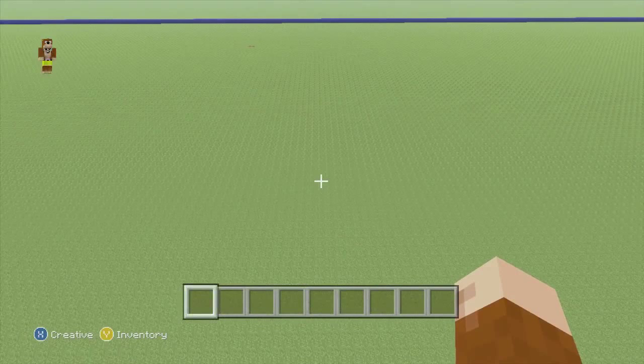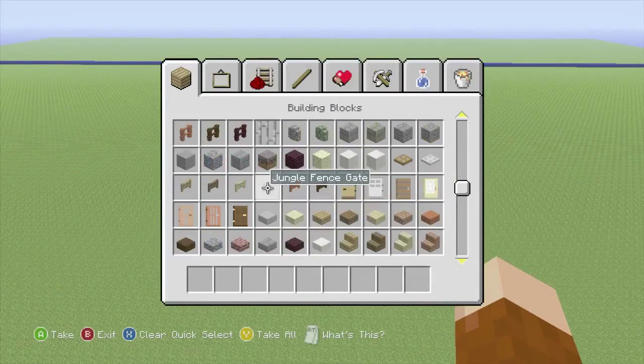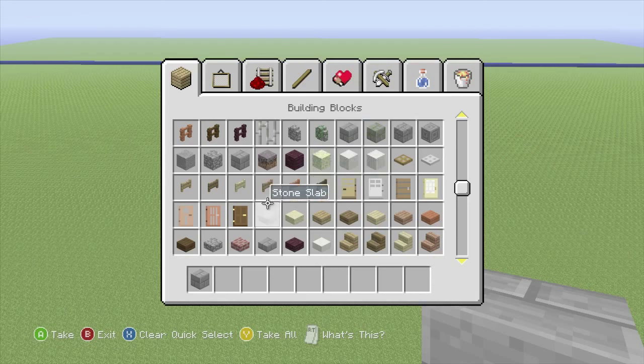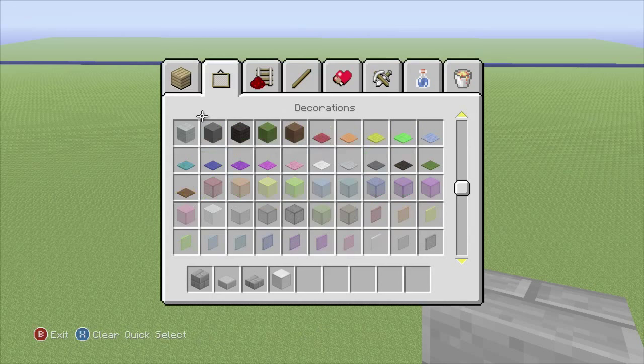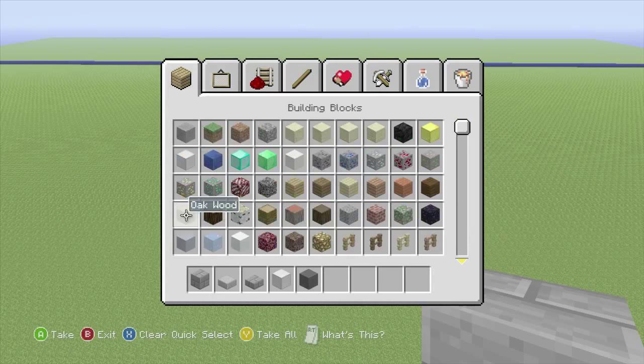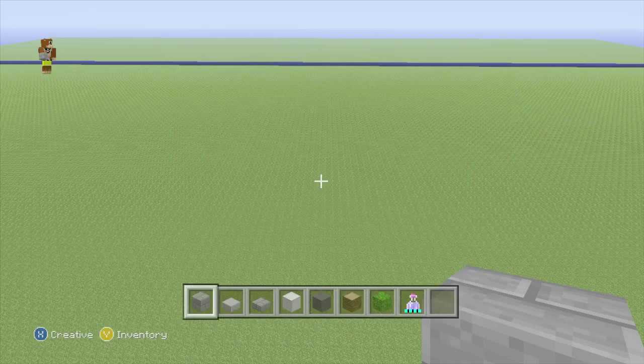Before we get started on this build, what you need to know is that it's going to be 62 wide, 41 deep, and 25 high. What we're going to need is stone bricks, stone slab, stone brick slab, some iron, some grey wool, some jungle wood, some jungle leaves, and of course that good old potion of swiftness.